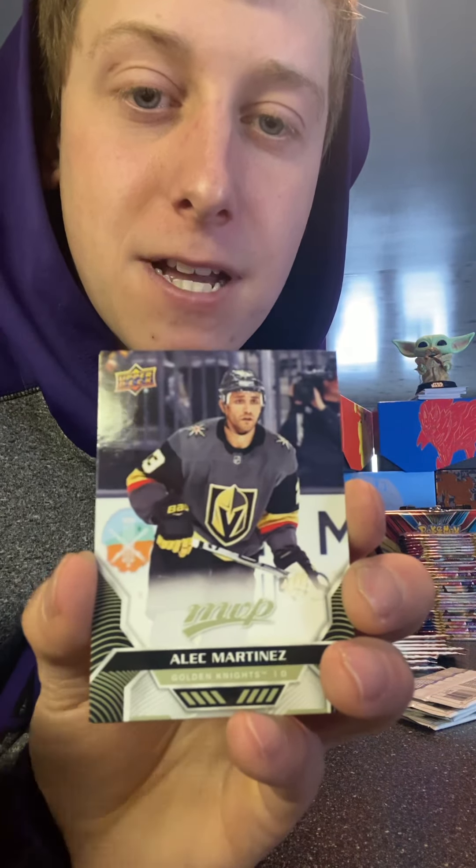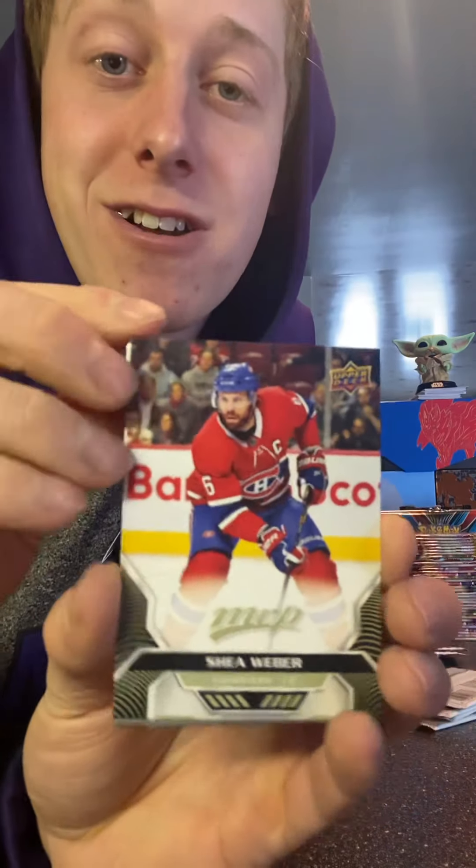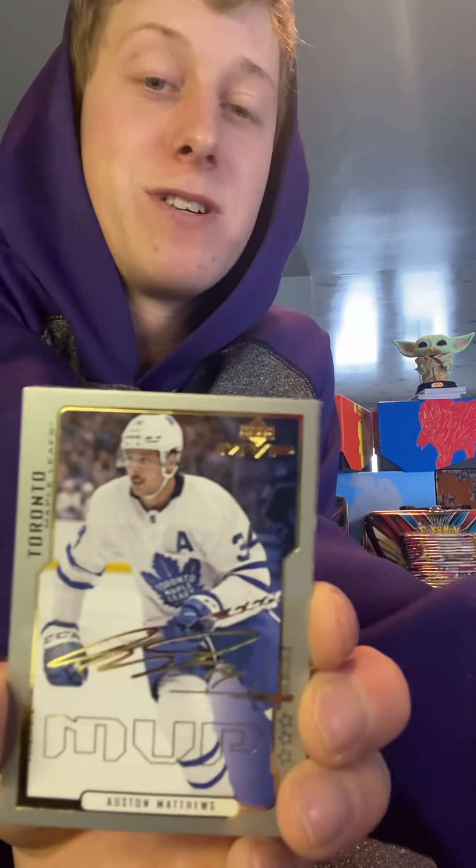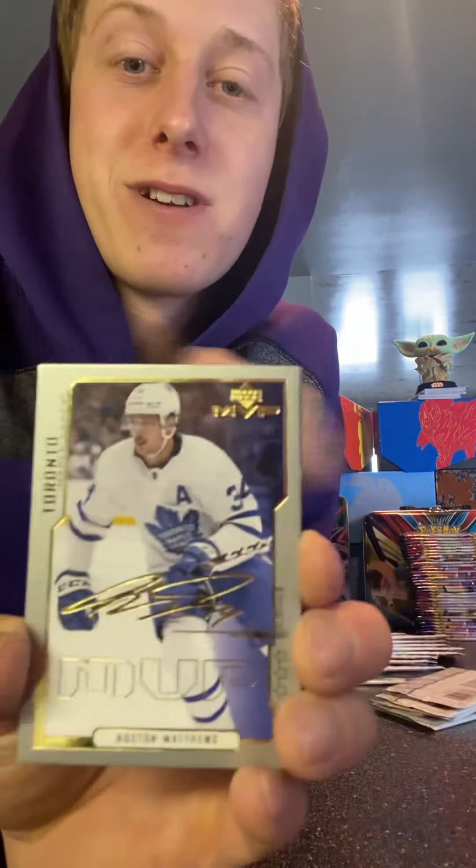Alex Martinez — didn't know he went there. I've been watching a ton of hockey recently. Shea Weber, oh we got another special card — and a Leafs card. It's Auston Matthews, Toronto MVP card. He's got his great signature, MVP for sure. I like it, it's a nice card, nothing wrong with that. We got Colton Parayko and Semyon Varlamov.